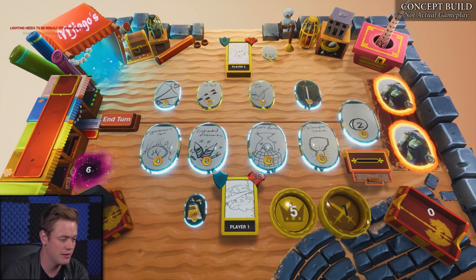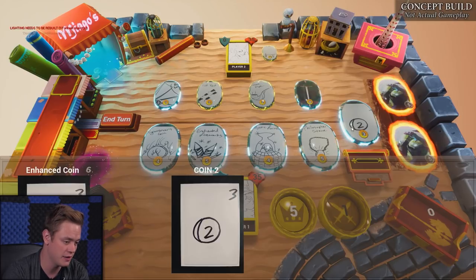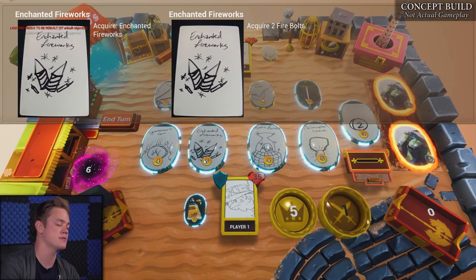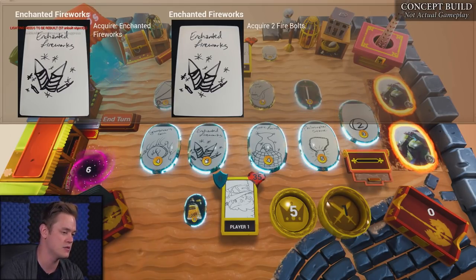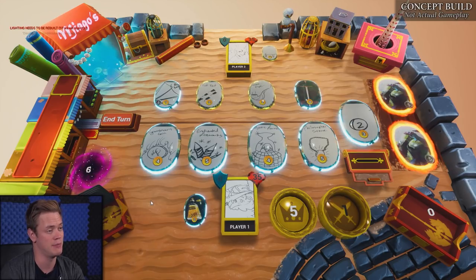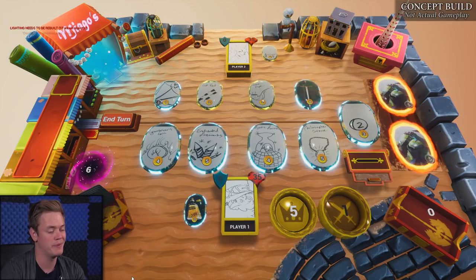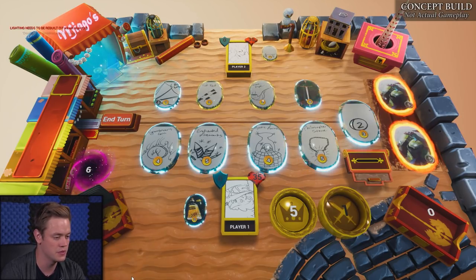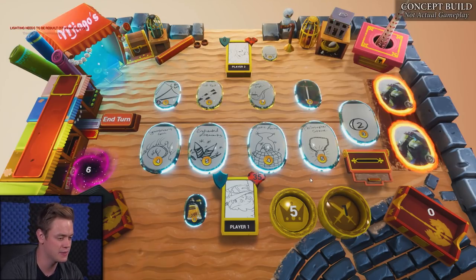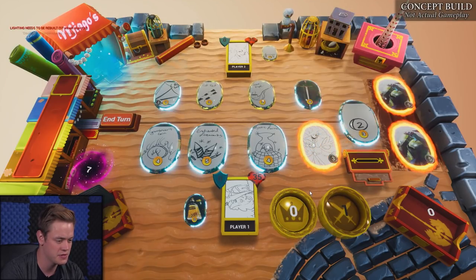What am I going to do with my five coins? I can buy a potion plus a two-value coin to help grow my deck economically. I can get Enchanted Fireworks — if I want to go for a more aggressive strategy, that's what I would pick up, because Enchanted Fireworks add fire bolts to my deck every time I play them. A fire bolt is a weapon that does damage. So if I buy fireworks early, I'm going to be getting a lot of weapons and doing damage to my opponent faster. But I'm going to get Philosopher's Stone and go for more of the economic route — I want more money so I can buy more stuff.